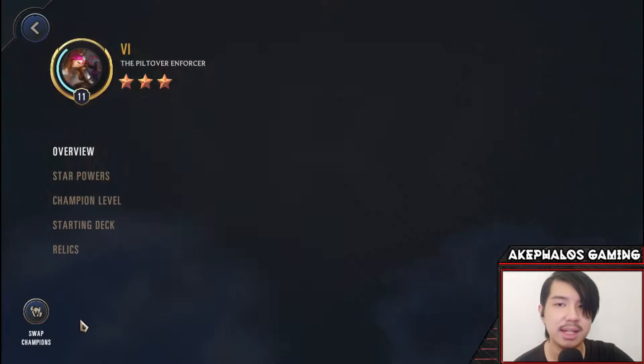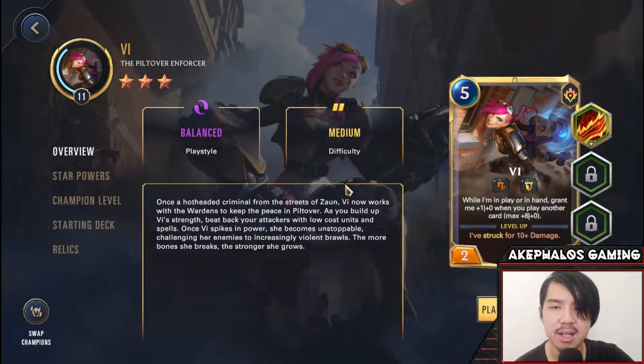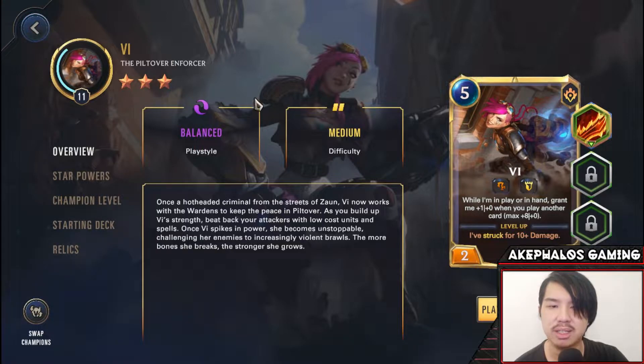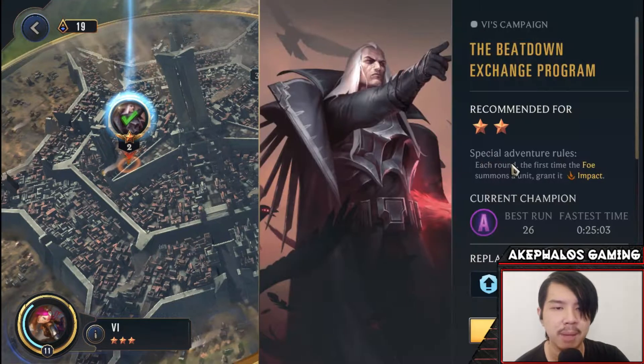So as usual, let's just go ahead and take a look and see what relics I'm running on Vi. No changes from the first episode — I am still going with Ginsu's Rageblade here, which will essentially give us a plus one, plus one each attack. I think it's a very good item to have. It works well with all champions, and in Vi's case it's going to help progress our level up really quickly because we need to get her to strike for 10 plus damage.